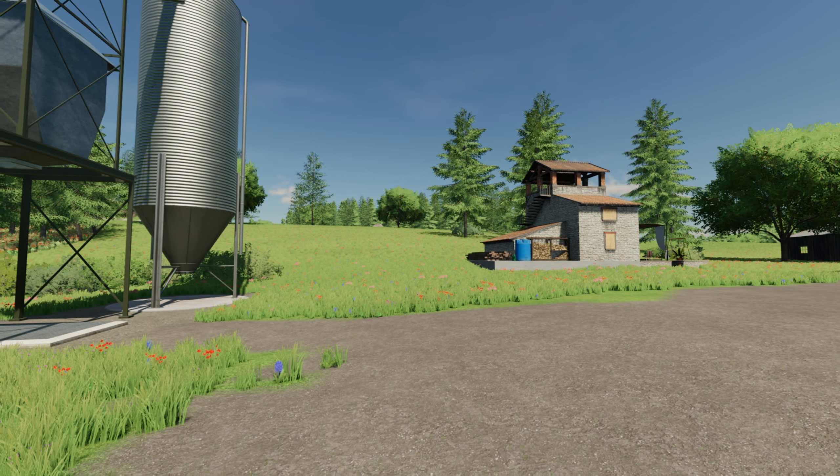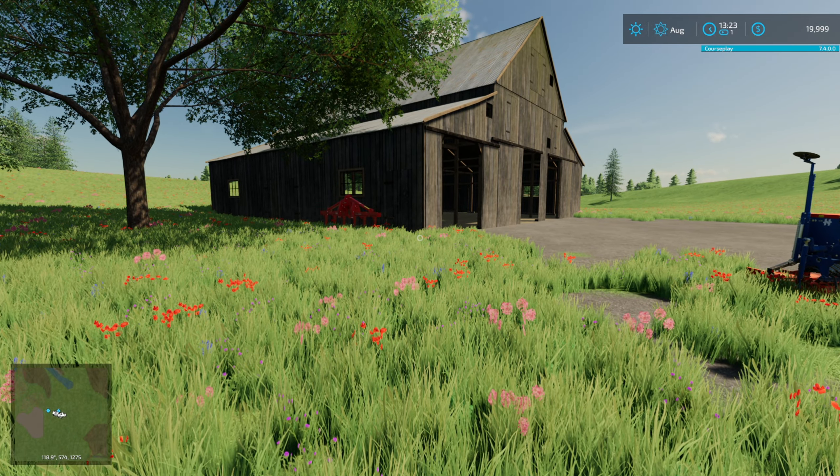These are all placeables that are provided by the map maker and that you get in new farmer mode. We've simply relocated them to our plot of land. We have an old silo, we have the farmhouse, and we have the barn.